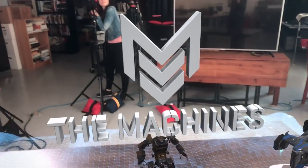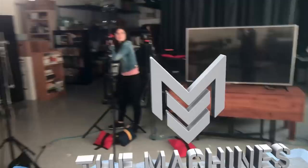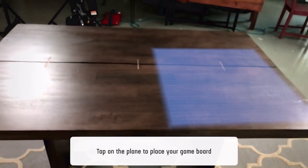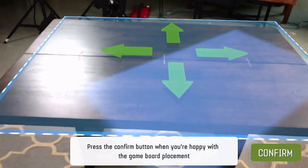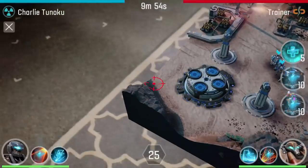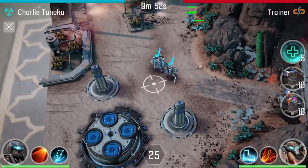The catch here is that with AR, the map is placed in the real world as long as you have the proper space and table for the game to render, and it was seamless to set up. You have to walk around the map, move in and out, and get the best view to make strategic decisions and pull off abilities at the perfect moment.